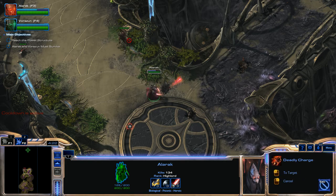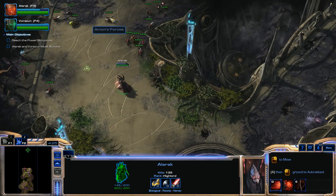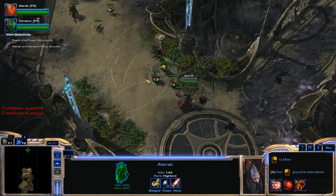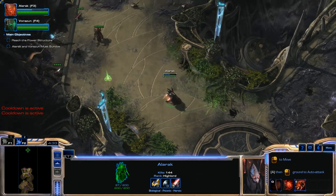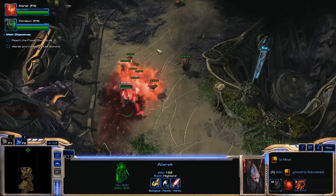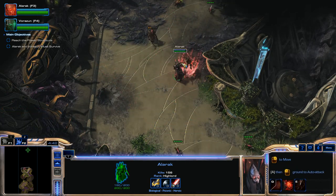Kiting is extremely important here. Make sure to consistently kite. If you don't kite, you will likely die when using Alarak — especially when you get a bunch of Banelings and Zerglings surrounding you. That's when you can die.